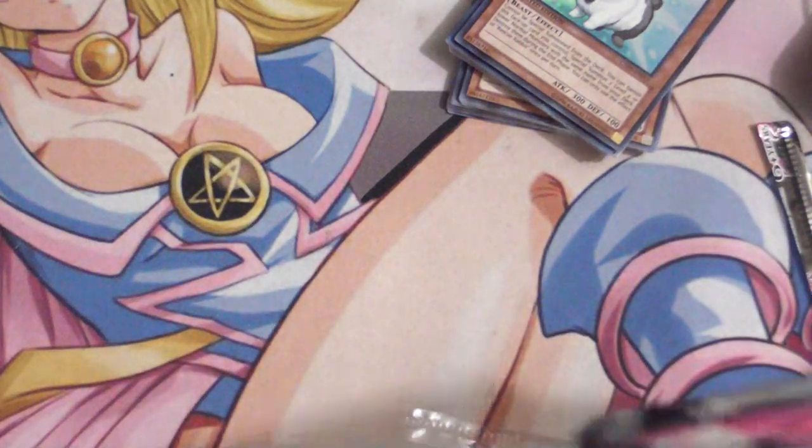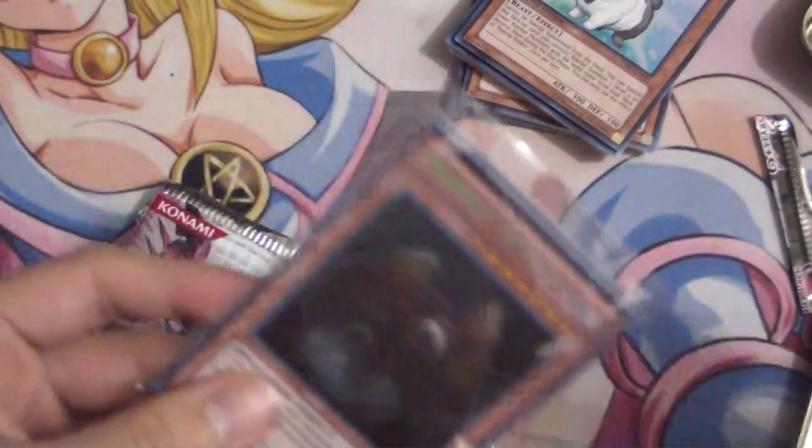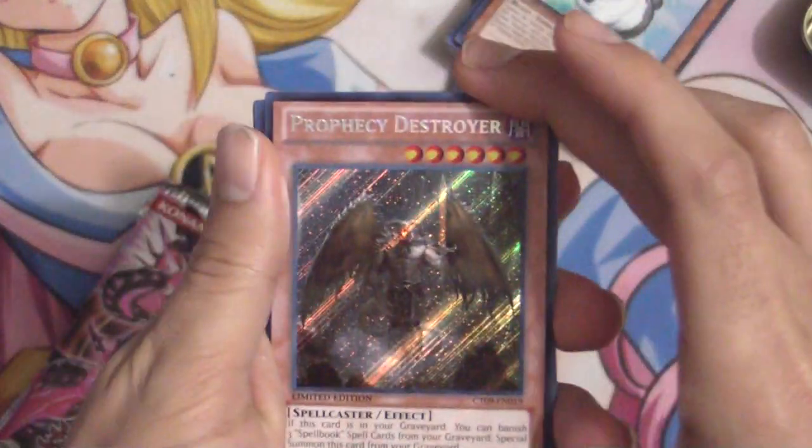Sometimes these tins come with coupons for YCS entries, which is always great — you can get a discount, or sometimes it'll say you get to enter for free. You don't get any packs, but you don't have to pay the entry fee — which I believe is usually around $20.